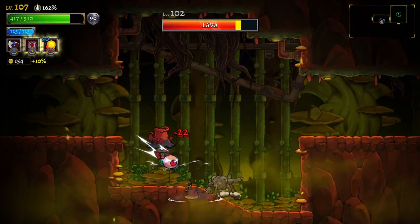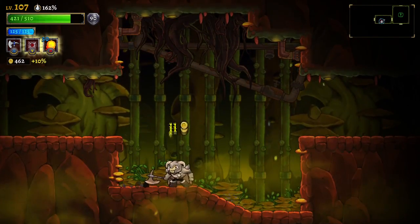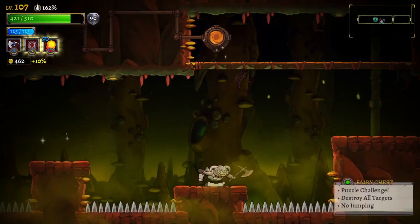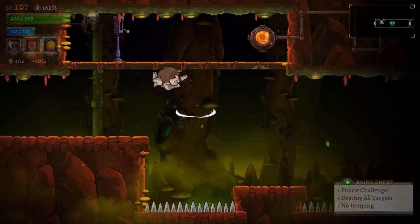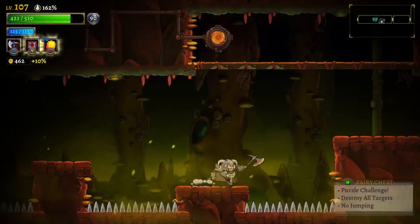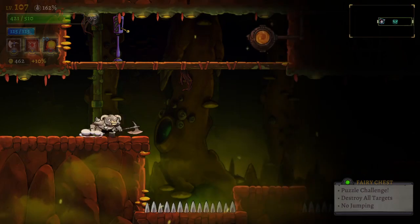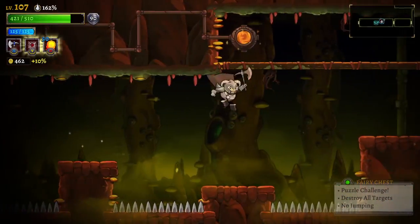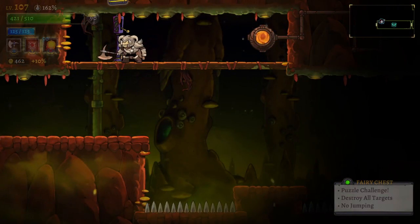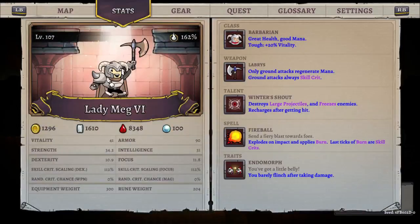I got shot — we're fine. Alright, not bad. Puzzle challenge: destroy all targets, no jumping. Let's see — where does this thing begin? Do I have any way? I can't jump, huh? Where is the actual challenge starter? It's up here. You have to find a way to destroy all the targets without jumping — I have attacks that are good for that, that's for sure.